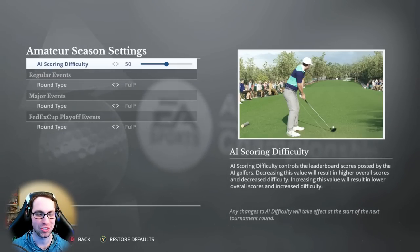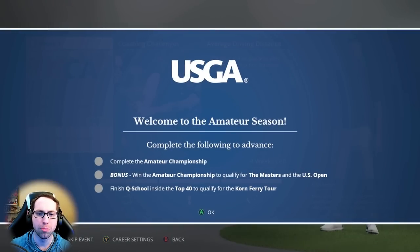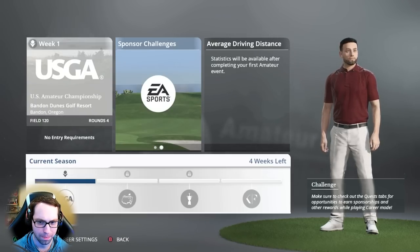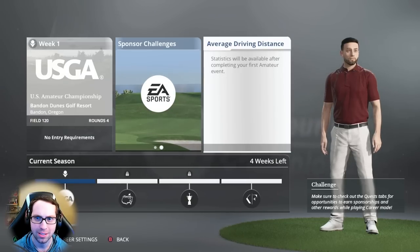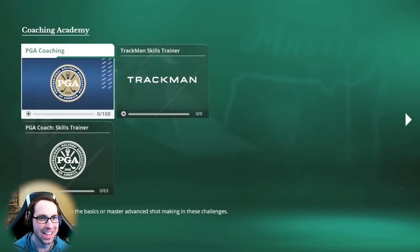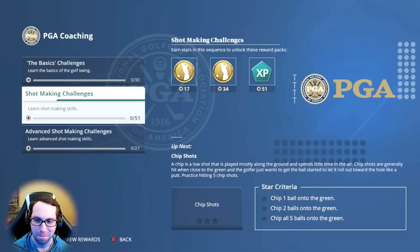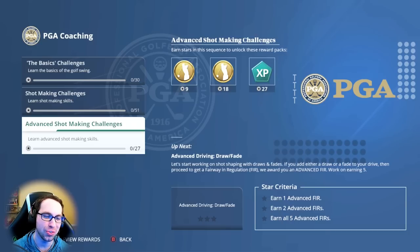We'll start with AI scoring difficulty at 50 and adjust as we go. Welcome to the amateur season — complete the following to advance. Bonus: win the amateur championship to qualify for the Masters and the US Open. Finish Q School inside the top 40 to qualify for the Corn Ferry Tour. We also have EGA coaching — earn stars in the sequence to unlock reward packs, and you get experience and golfer coins to upgrade your character.